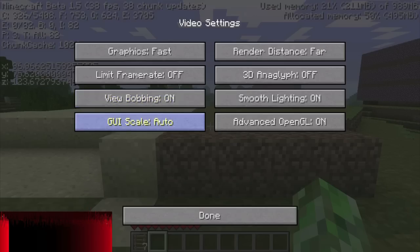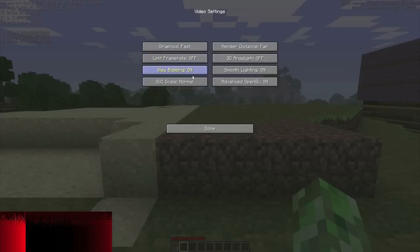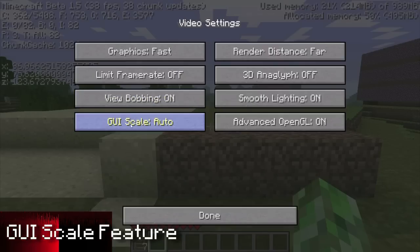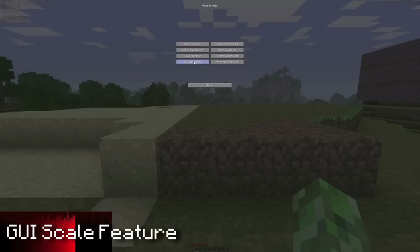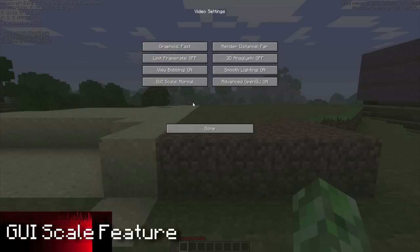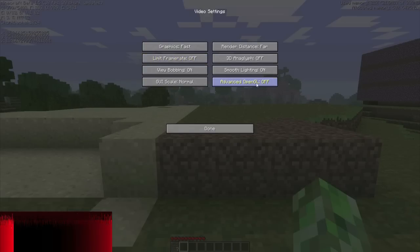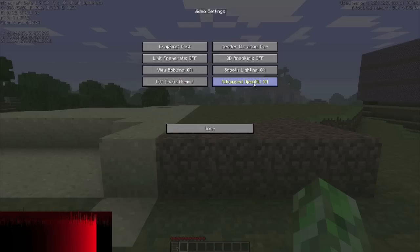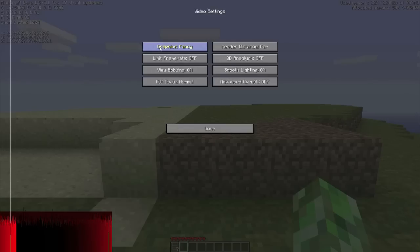Smooth lighting is usually off, but I was playing around with the settings. Here you can see the GUI scale being adjusted — I should have made it Large so you guys could see better. I also have the F3 key pressed so you can see the data on the top-left side. I was watching the FRAPS FPS on the lower-hand side and just clicking buttons to notice the changes.